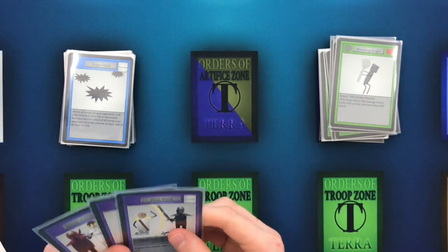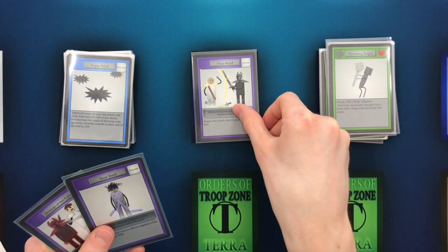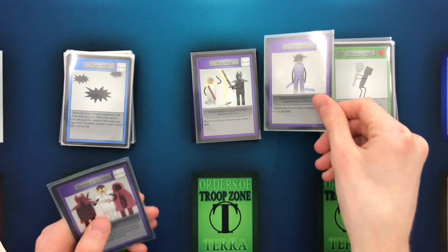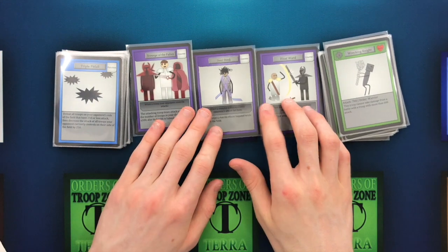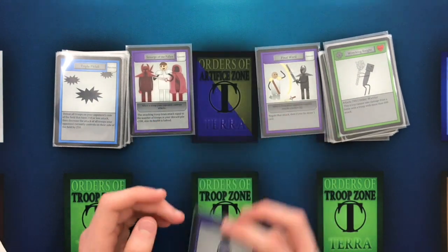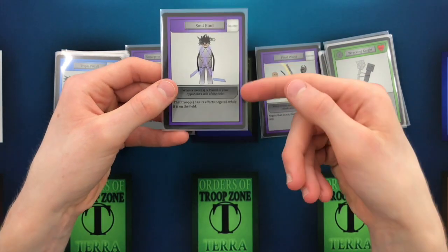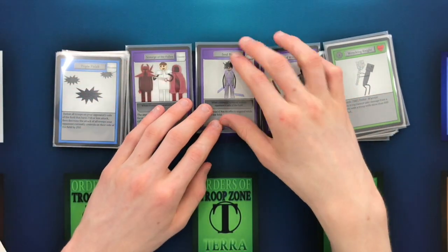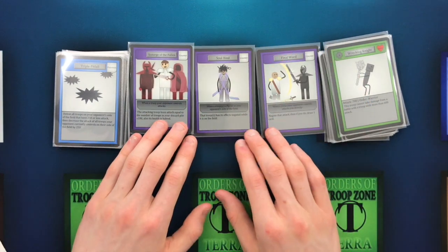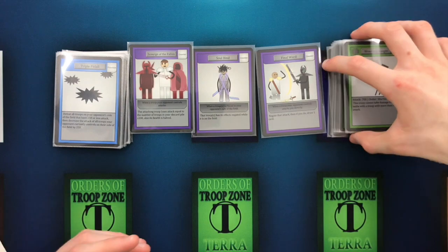Moving on from functions, we do have three counters in these decks. Each of them have 15 troops, 12 functions, and three counters. For these three counters, we have Final Ward, Scourge of the Fallen, and pretty much the best one of them all, Soulbind, which is actually played in the meta right now. The old counters had much darker activation requirement text boxes, so it was a lot harder to read them — especially ones with a lot of text — and we've fixed that with this new product.